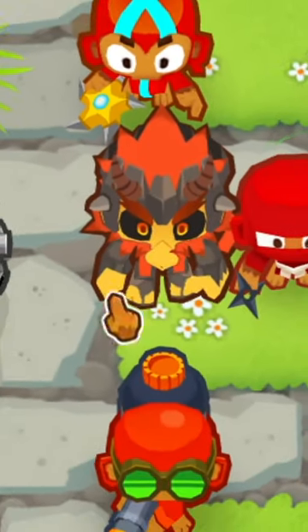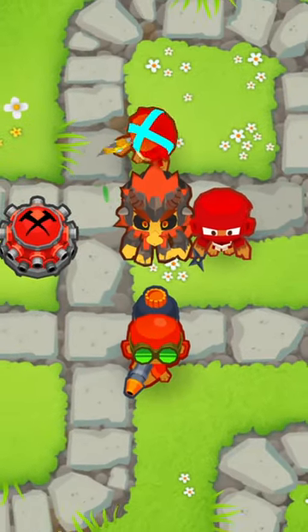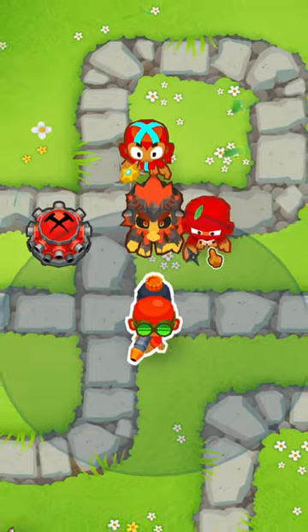Don't be a Bloons idiot. Make sure you're using Obyn to give his pierce buffs to towers around him. Towers that he gives buffs to are towers that are the same color as him.